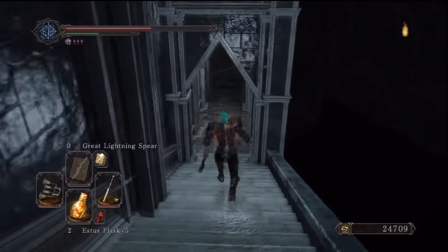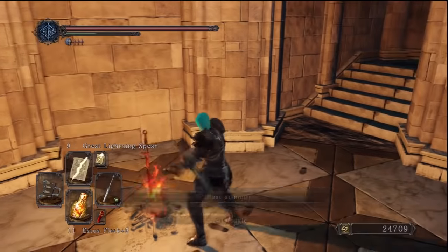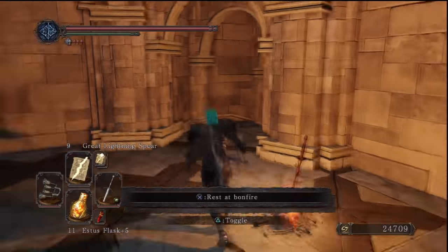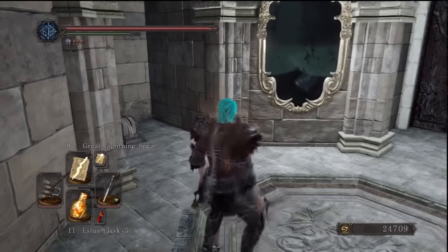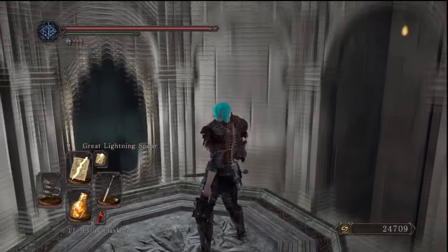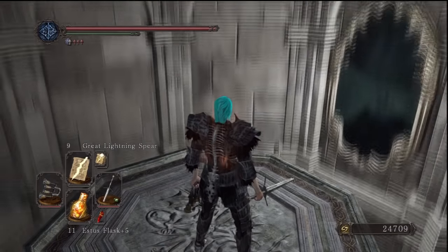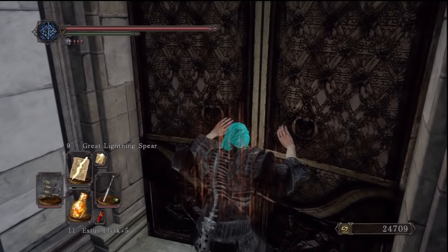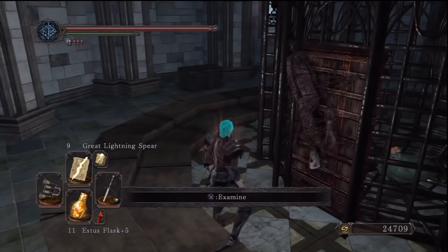Just watch out for this last enemy. We're going to come down these stairs and we are going to be back at the final bonfire. Now it's time to continue back to the path where the lift was. The lift is now down thanks to us putting souls into that statue from before. We still can't go through the door in front of us — that's actually the way to continue through the level — but we're going to get the key in just a second. We want to hop onto the platform and it will take us all the way up to the top. Once we're at the top, we're going to come through the only door we can. In this room there's going to be three chests, one with the key to the door at the bottom.